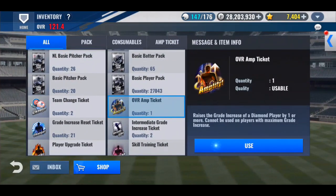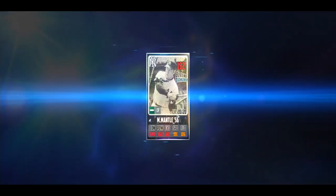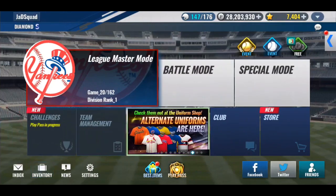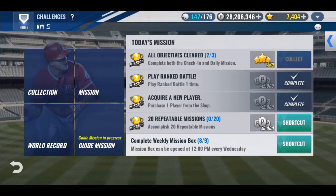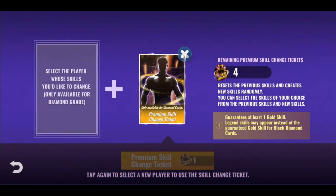I'm using the OVR amp on Mickey Mantle. Let's see if we can get him to 75. He got 73 on his first GI, so that was pretty good. 74 — one extra contact. That means the next one should potentially be power. Let's go run some of our premium skill changes on Mantle and see if we can get our DH sorted out.